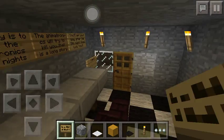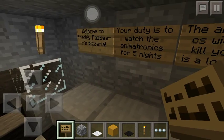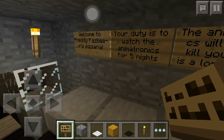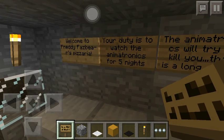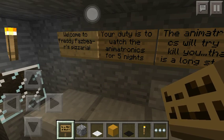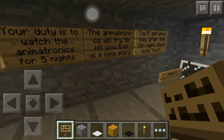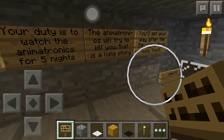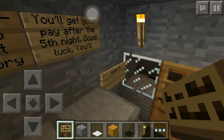Next to it is the office. In the office, I wrote some signs to show what the person needs to do. So instead of the phone call that usually happens, where the guy who used to work here explains to the night guard what he's supposed to do, it says: 'Welcome to Freddy Fazbear's Pizza. Your duty is to watch the animatronics for five nights. The animatronics will try to kill you, but that is a long story. You'll get your pay after the fifth night, so good luck. You'll need it.'